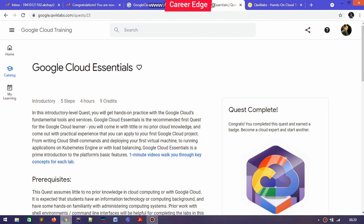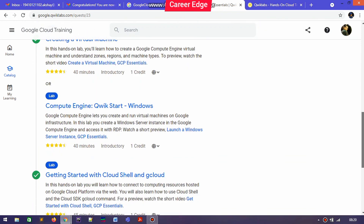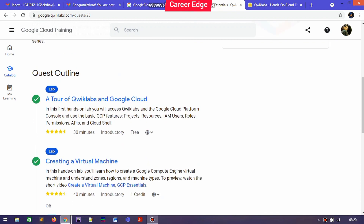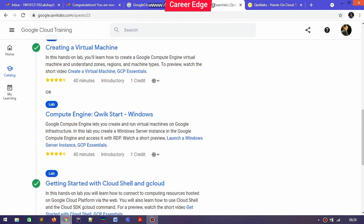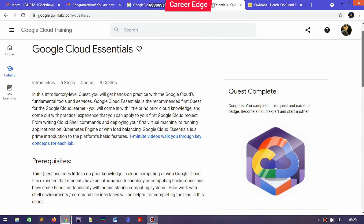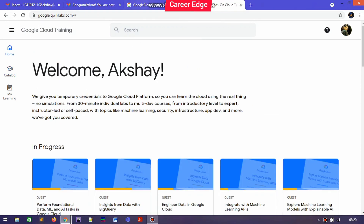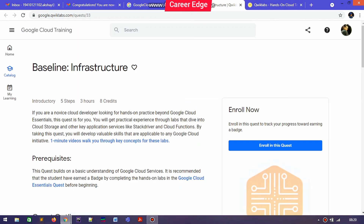I had already completed many of the labs, quests, and some skill badges before this program, and that is going to help me here. By just enrolling, I already completed all of them. That's why I'm saying you can also do this Facilitator Program, and after that you can enroll in many other Google Cloud programs. When you tap on 'Enroll,' you get a notification that you already completed this quest.